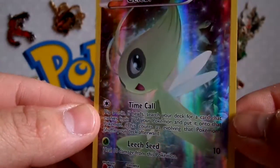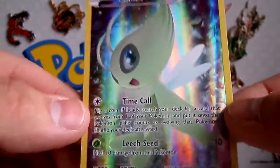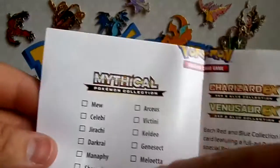We have that nice promo. Some people like to call this the forest mew. I don't know why, but I guess. So we're at Meloetta right now.